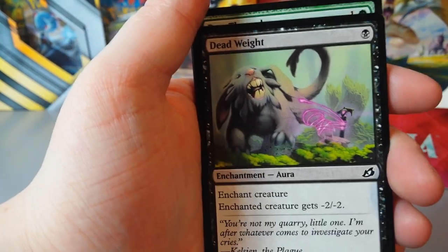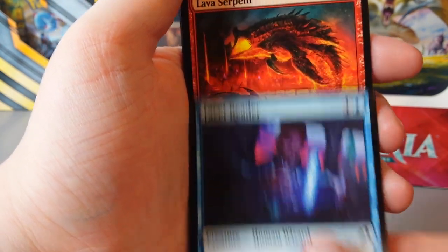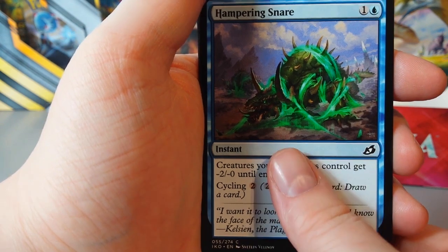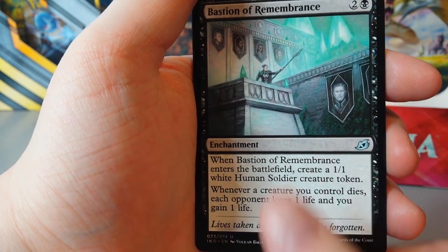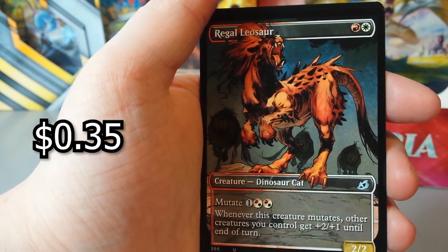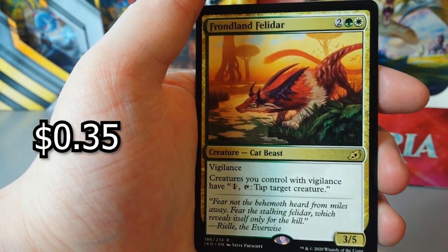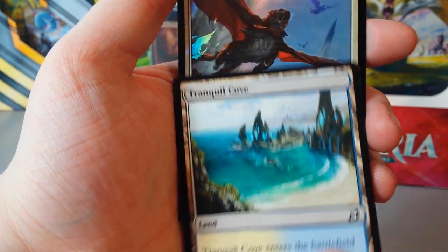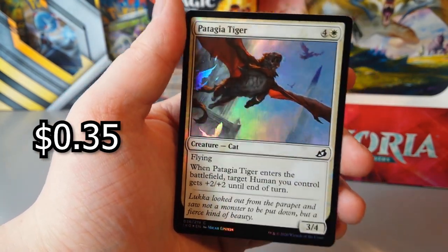Checkpoint Officer. Dead Weight. Ram Through. Facet Reader. Lava Serpent. Day Squad Marshal. Hampering Snare. Survivor's Bond. Vulpakeet. Bastion of Remembrance. Valiant Rescuer. Regal Leosaur — that's a full art, very nice. A rare is the Frondland Felida. I have an island at the back. And a holographic Tigerilla as well — ooh, very nice. I like it a lot.